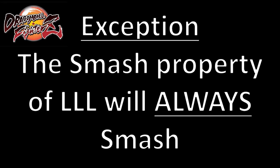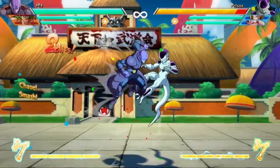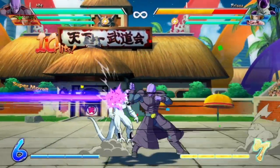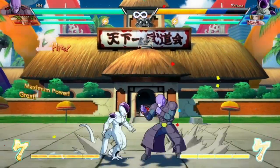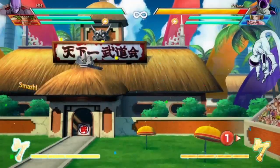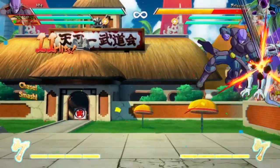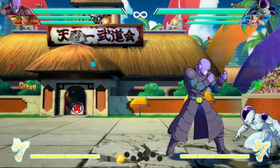Now there is a major exception to rule number one, and that is that the smash property from the last hit of the light auto combo will always cause a smash — period — even if another smash attack has already been used in the same combo. That last hit will still cause that smash effect, and there are a lot of characters in the game that can exploit this either through the use of vanish or the use of an assist.